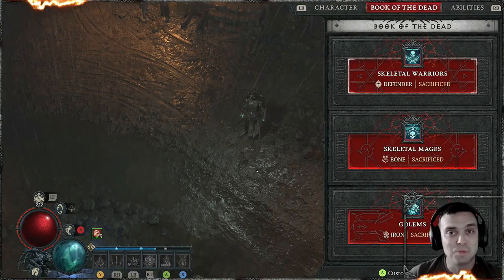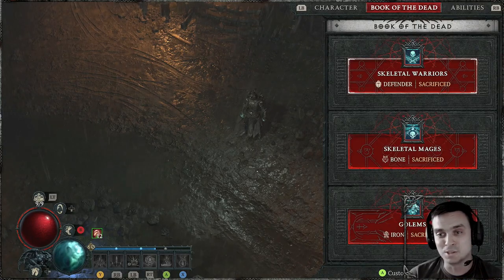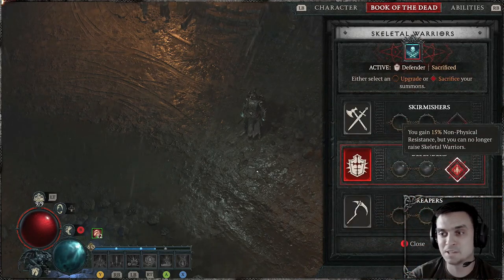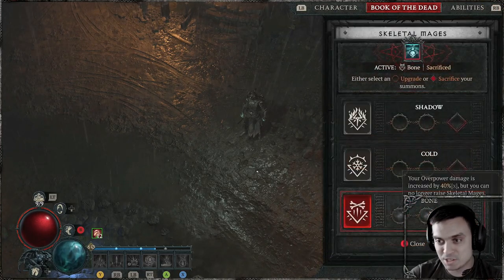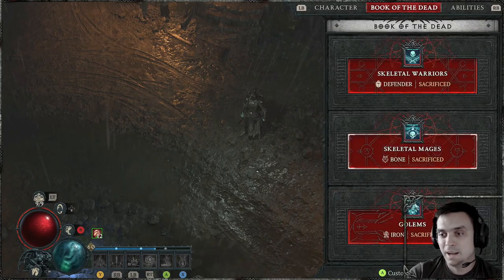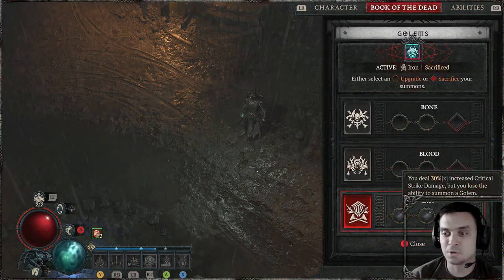Alright, so if you're still watching, I assume you are interested in the build. So let's begin with the Book of the Dead. I got Skeleton Warrior Defender Sacrifice to get that non-physical resistance. Then we've got Skeleton Mages Bone Mages Sacrifice to get that overpower damage. And we've got the Iron Golem Sacrifice to get that increased critical strike damage.